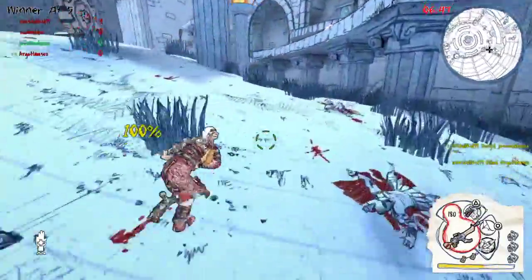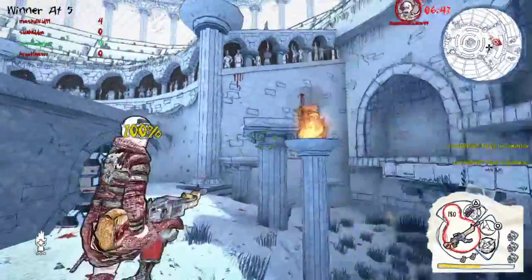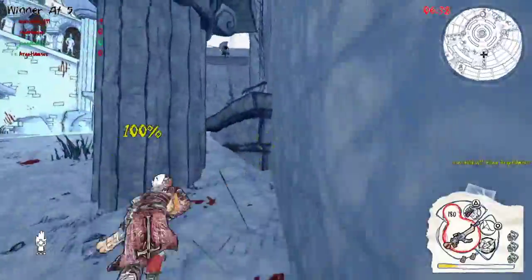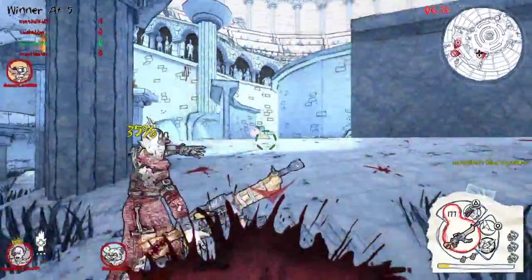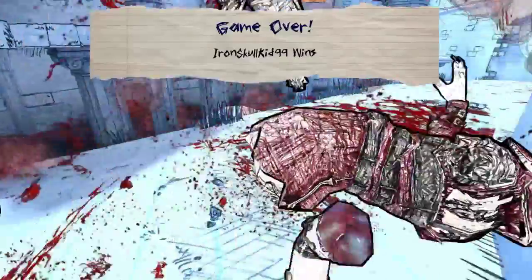Most of these matches I've been playing have been over within like two or three minutes. You can see that getting a kill gives you one point, and dying loses a point. I'm pretty sure it's the first one to five.